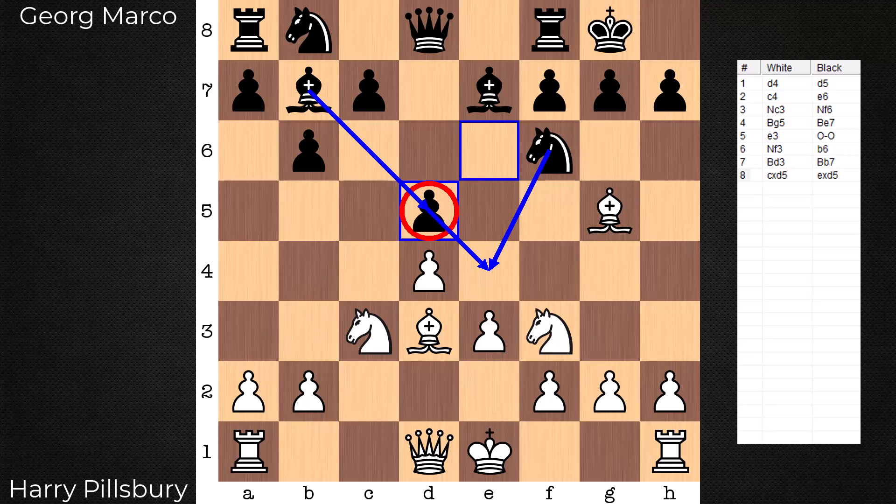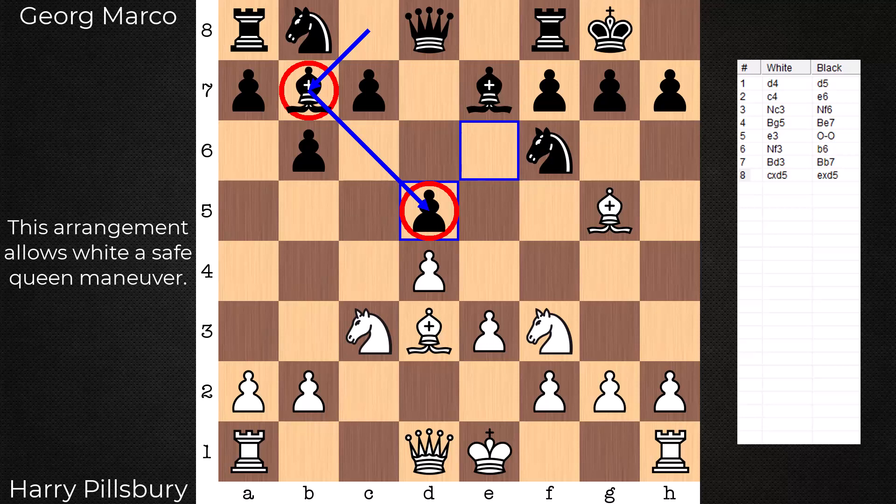There are a couple prerequisites for the Pillsbury attack, so if you're trying to implement this in your own games, here are the things to look for. One, black's queen bishop needs to be fianchettoed, and two, it needs to be obstructed by a pawn. We'll see why this is the case in just a little bit.